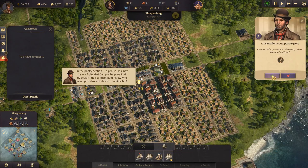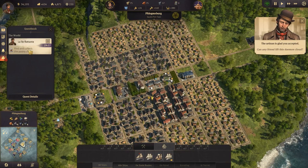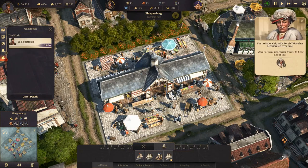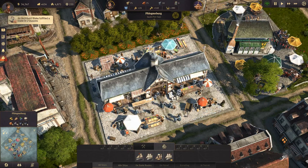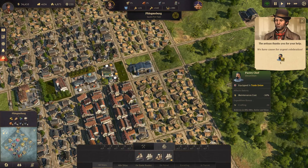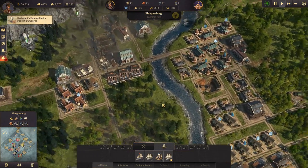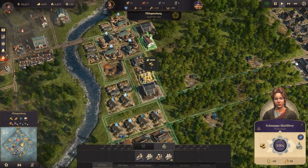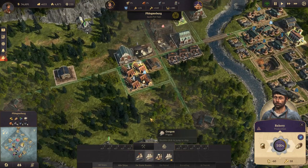There's a quest over here — a character feeling down who needs help, and I can assist. We collected the pastry chef — very good, we have cause for urgent celebration! The pastry chef gives minus 50% maintenance for our bakeries. Where are our bakeries?